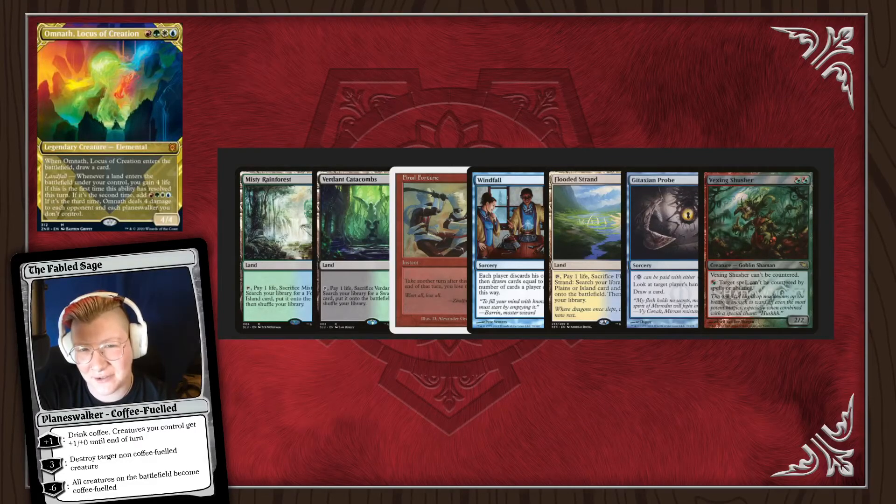At four we have Misty Rainforest, Verdant Catacombs, Flooded Strand, Windfall, Git Probe, and Vexing Shusher. As a four, I would keep. I'd keep Misty Rainforest, Flooded Strand, and Windfall. We're running basically 30 lands in here, so I think I'd keep Misty Rainforest, Flooded Strand, Verdant Catacombs, and Windfall.